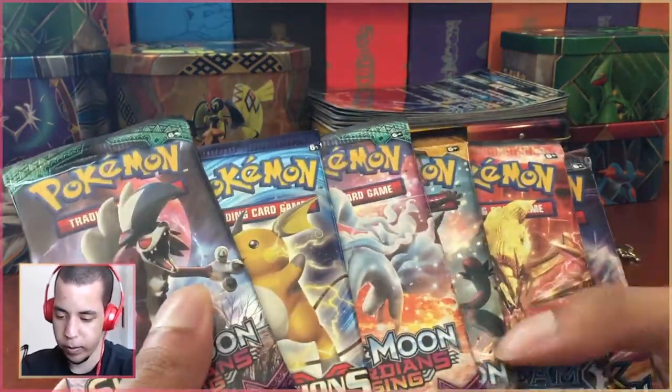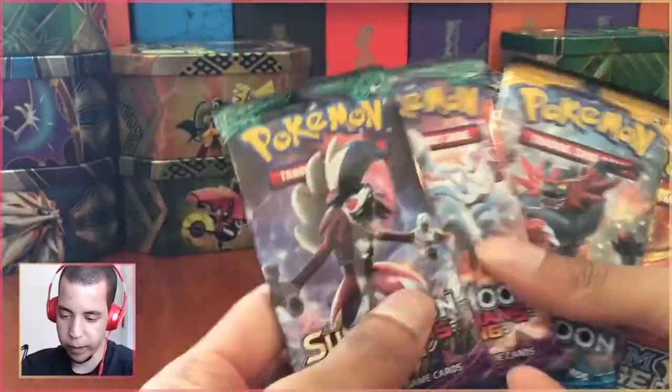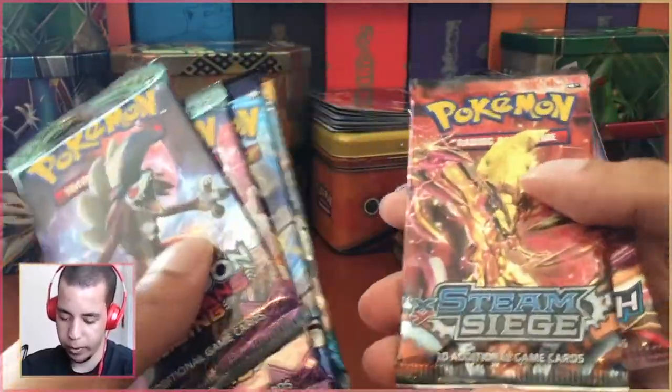Let's take a look at what six packs we have. There is one Sun and Moon base — so we have two Guardians Rising, one Evolutions, one Sun and Moon base, one Steam Siege, and one Breakthrough. We're going to mix these up.